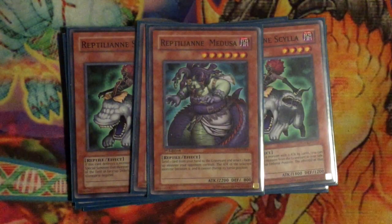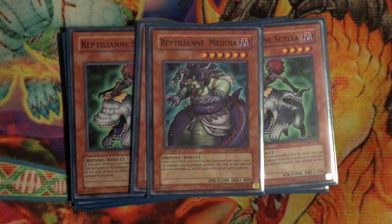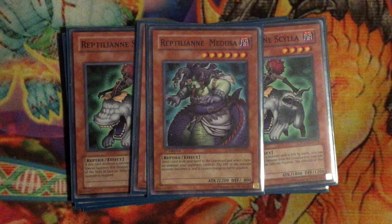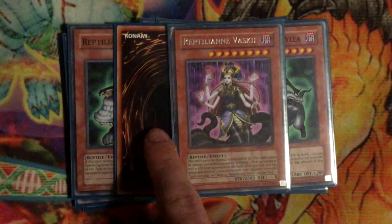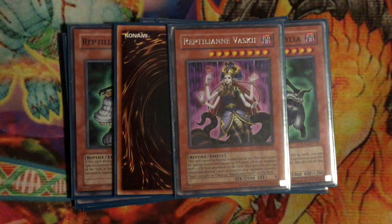Next is your Level 6 tribute monster Medusa. Send one card from your hand to the graveyard and target one face-up monster your opponent controls — the attack of that monster becomes zero and it cannot change its battle position. It has some drawbacks since it's a tribute monster and your board presence has to stay the entire game for her to come out and be used effectively, but I've gotten her effect off decently enough. Run her at one, strictly, though you could bump to two.